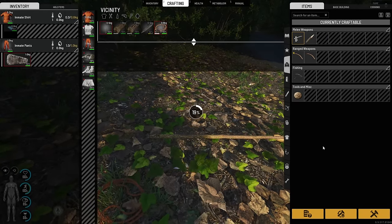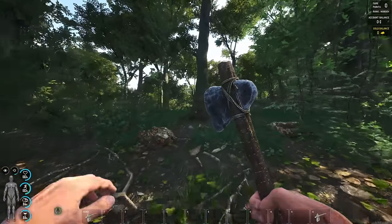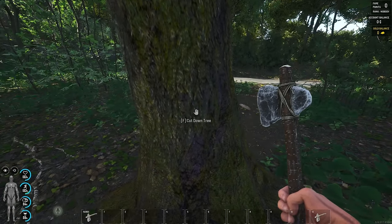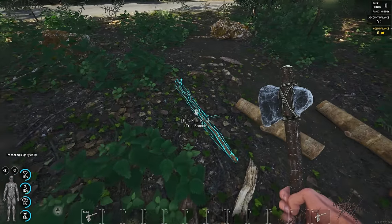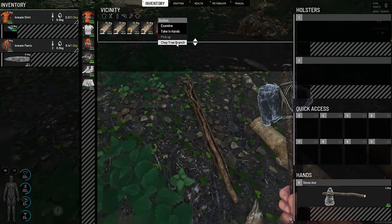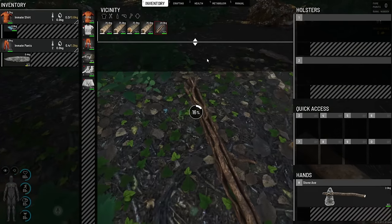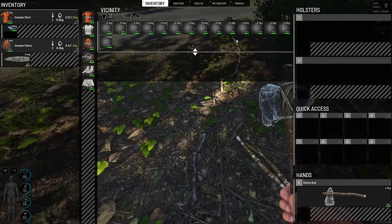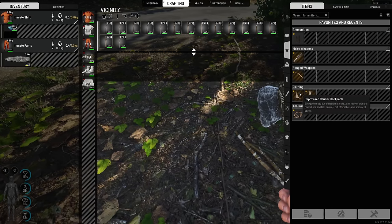We're then gonna make a tree bark rope, and now we can make a stone axe from that and one long wooden stick. So now that we have this one, we are gonna be able to cut down a tree. We get a few wooden logs and the tree branch. Chopping the tree branch gives us a bunch of both long and short sticks.